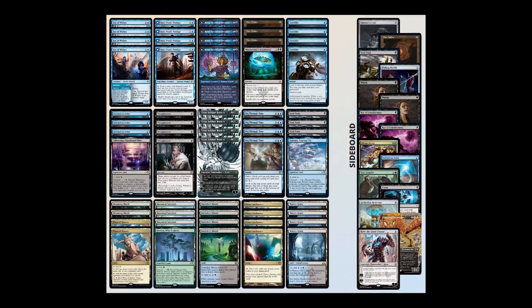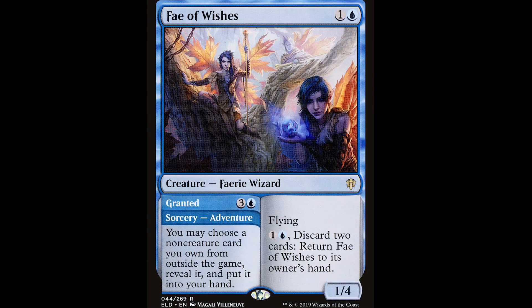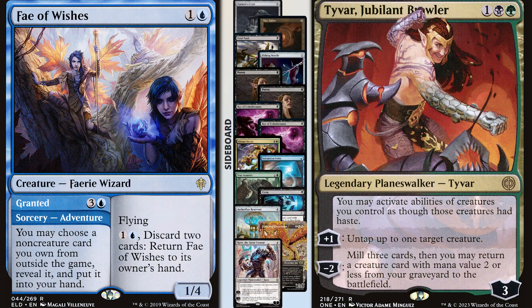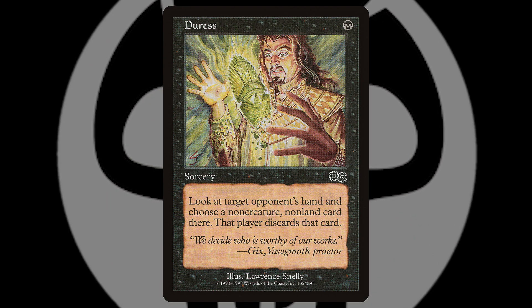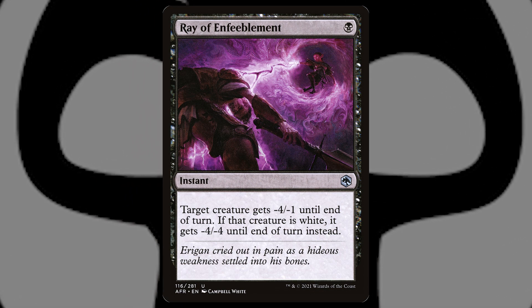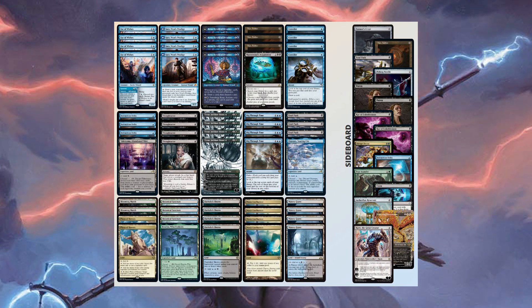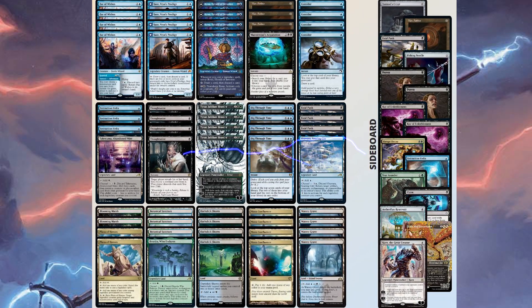This version of the combo deck offers maximum redundancy and interaction. With Fae of Wish granting you access to your toolbox sideboard and Tyvar for recursion, you've got redundancy covered. But what truly sets Sulta Arona apart is its ultimate color for disruption: black. With cards like Thoughtseize, Fatal Push, Duress, and Ray of Enfeeblement, this deck becomes an unstoppable force ready to dominate the Pioneer format.